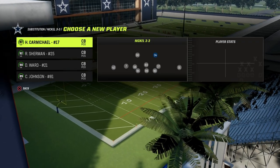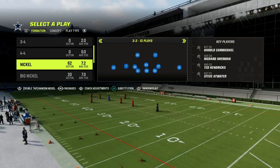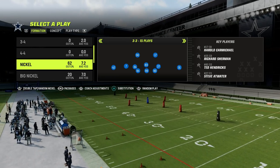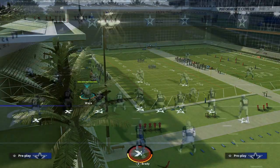Now, you might be asking, why do you recommend coming out in the 3-3 normal formation? It's because it's going to give you better personnel and better adjustments, which I'll show you how that works in this defense.